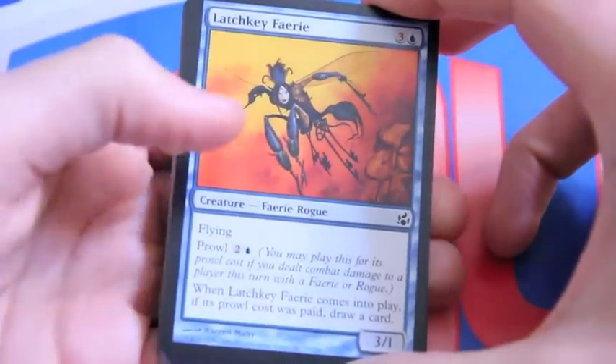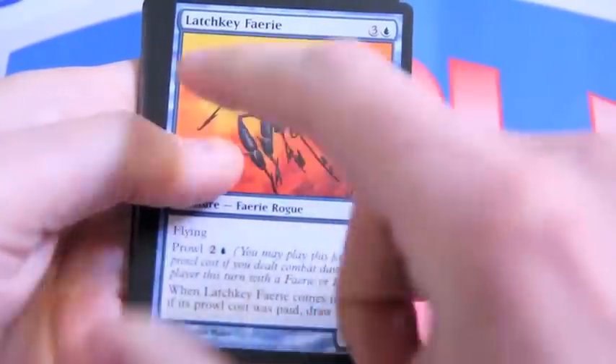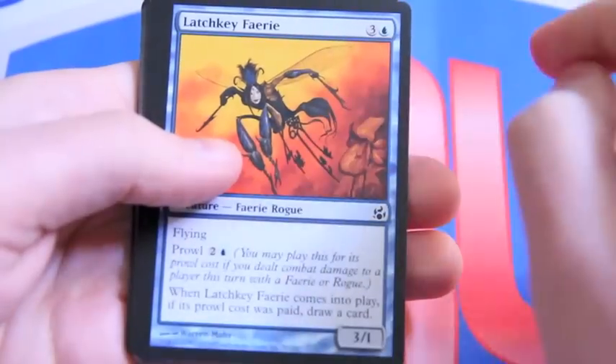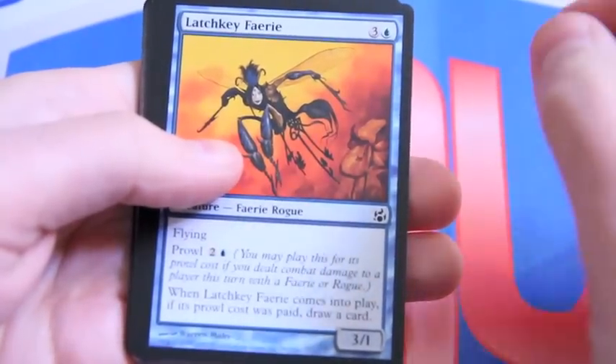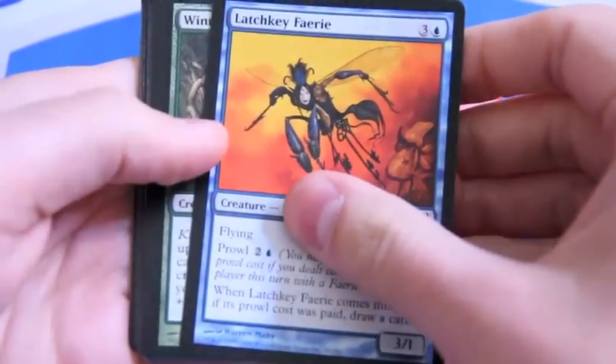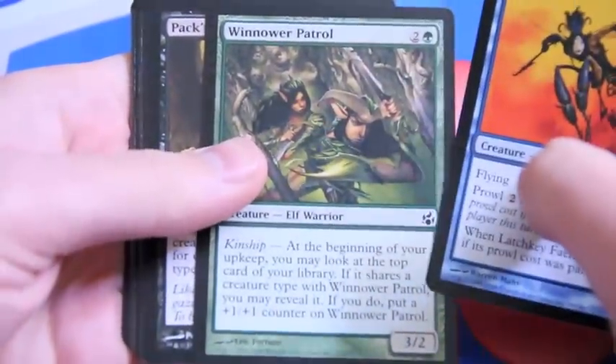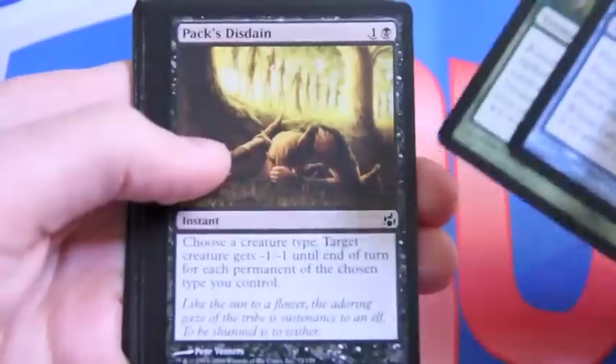Alright, so we have a fairy — very fairy-heavy set. Actually, as part two of Lorwyn, it was a very tribal-heavy block, so we're going to see tribal stuff. I actually don't know which fairies are being used in fairy decks, so maybe I should think about that. But we have kinship, which is another form of allies stuff from Zendikar.